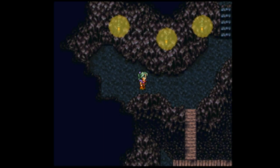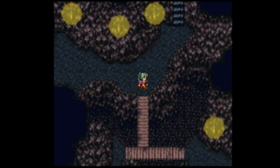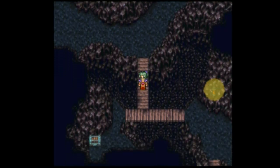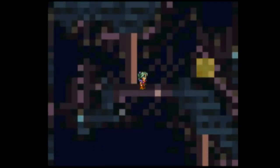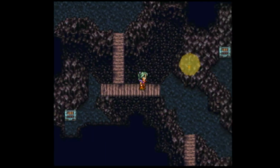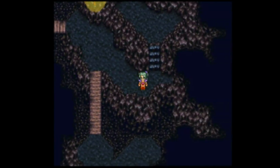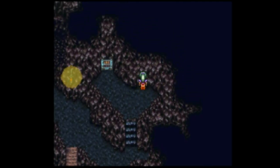Down right down right down right right down right. I think I might be in the clear now — down is the next direction I need to go. It's down and right, up right, then left and up, then I reach the chest. The other chest is an Elixir — I've got nine of those. The only thing they do is heal HP and MP at the same time, and I don't care that much.